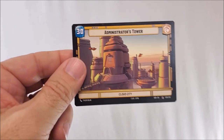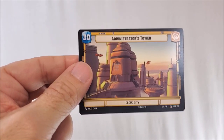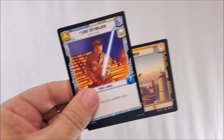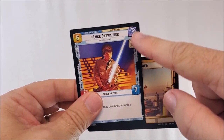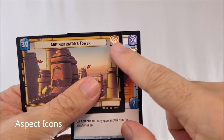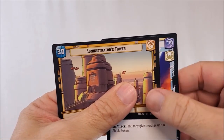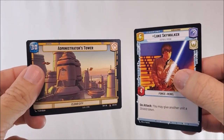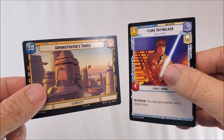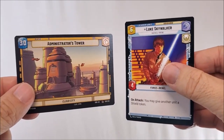Also in deck building, you will always need a base. The base that comes with this is Administrator's Tower. You will need this and a commander when building your deck. Just like Magic the Gathering or Pokemon, the symbols in the corner denote how you would build your deck. Having support cards that also have these symbols are going to work the best with this set. You can include cards that don't have these symbols, but you will have to pay extra deploy costs — extra resources to deploy them to the field.